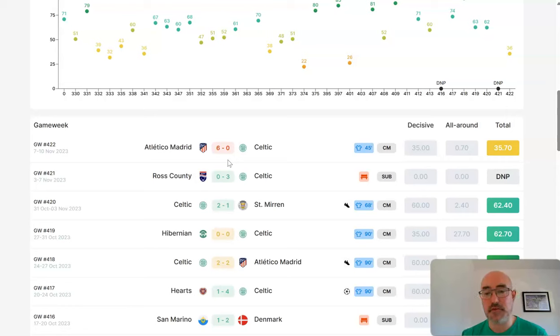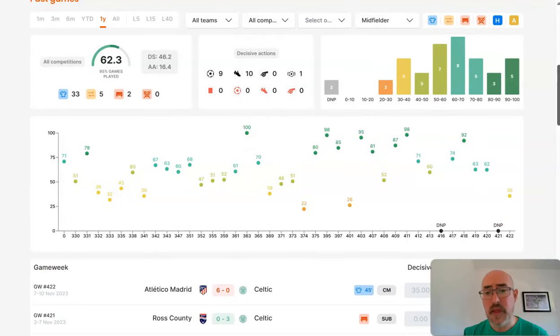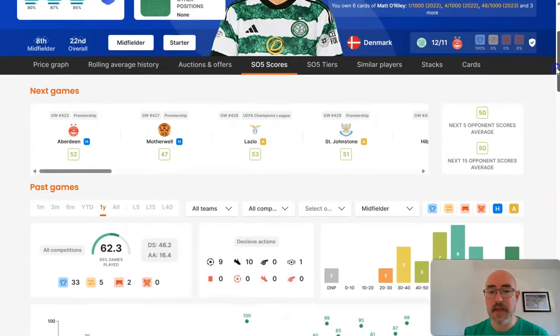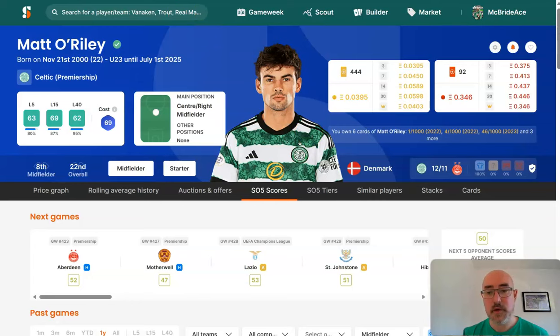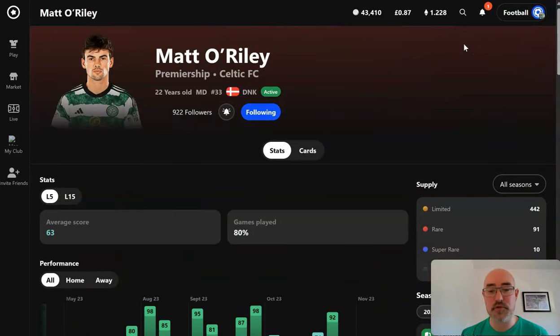The problem with a traditional fantasy football matrix is it's quite simplistic. So Trent plays, has a great game, creates loads of chances, Liverpool concede, he gets a yellow card - and on FPL or Fan Team he gets no points. Sorare has a more performance-driven matrix where you actually get points for doing different things. Matt O'Reilly's been getting goals and assists, which is great, but over and above that he's actually quite a strong all-around performer as well - and that's where we go into the matrix more.